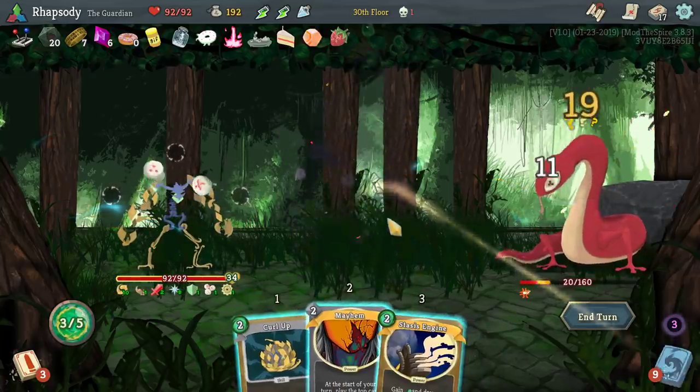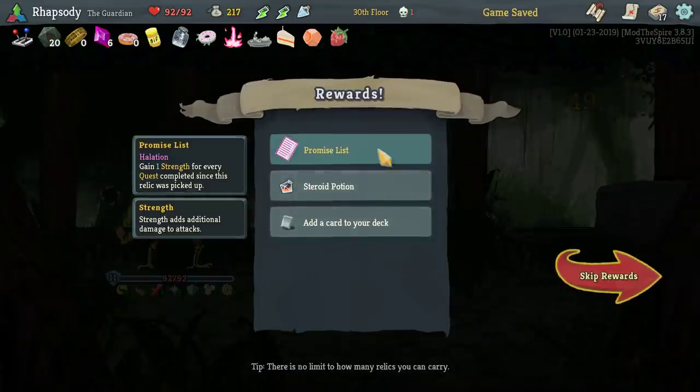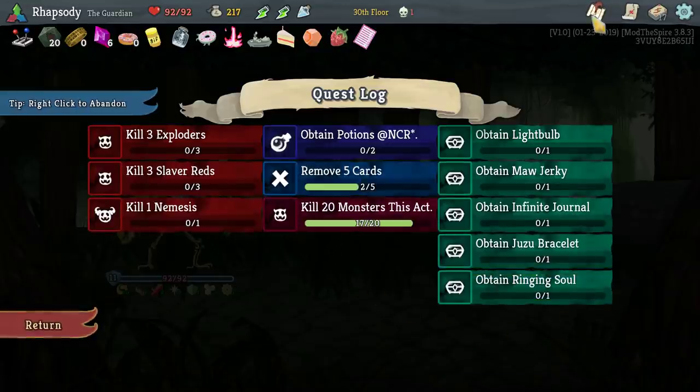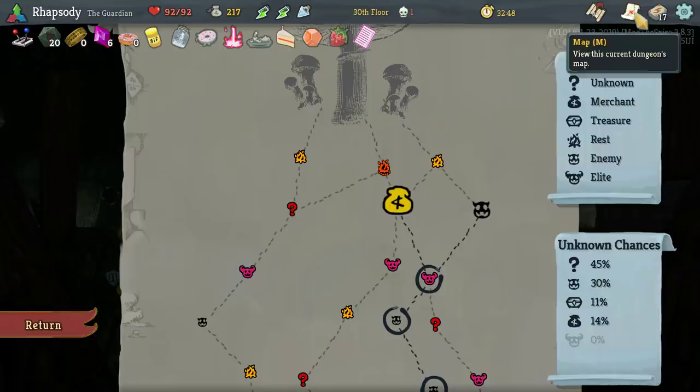I do them in that order so that the Decoder Ring is closer. Attack, skill, skill — attack, attack — I can kill with just playing the spell. Promise List — gain one strength for each quest completed since this relic was picked up. We have a lot of quests.